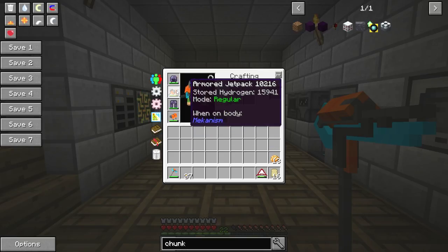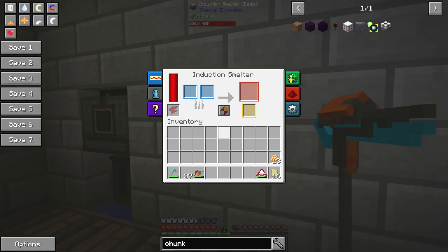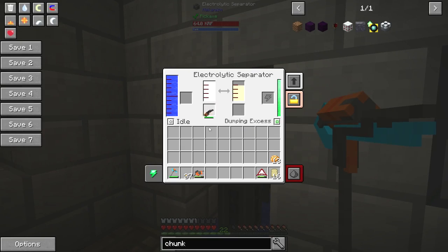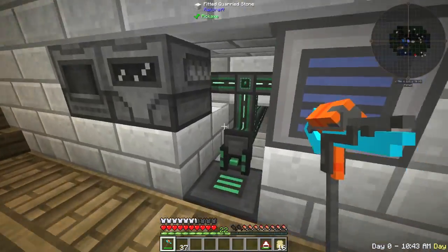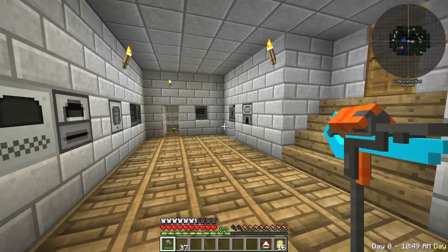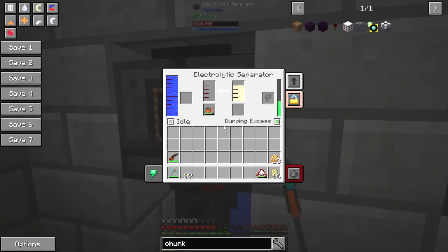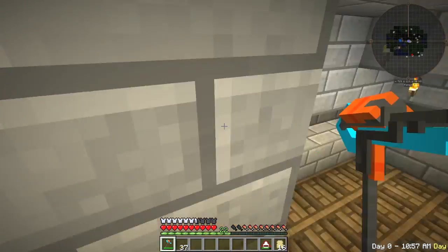I'm noticing that we should probably recharge our stuff. I'm going to recharge our hydrogen in our jetpack. And we're going to stand over our charger and boost up our boots and our atomic disassembler, which is done straight away, which is amazing. That's going up, so we'll leave that for a few seconds. Just remember not to jump off of anything.